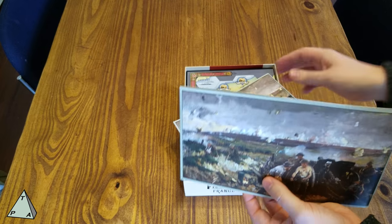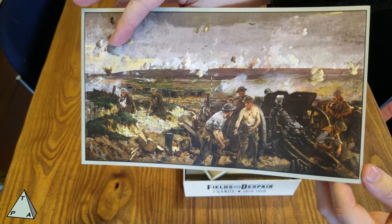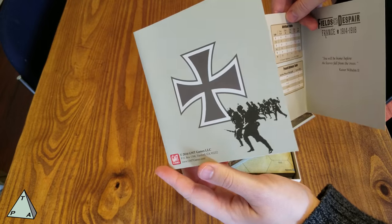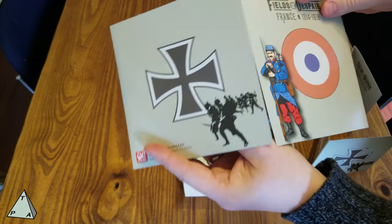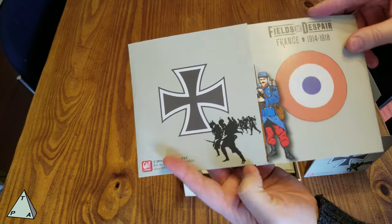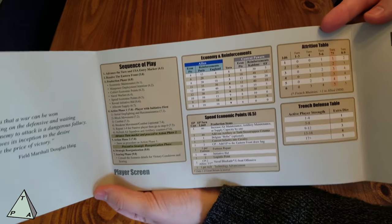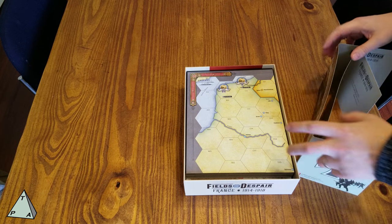We have here a couple of player screens. This is the German one, I believe — actually they look exactly the same. They're thin card stock fold-outs with a good player aid on the back. We're going to keep our pieces hidden behind those, presumably.